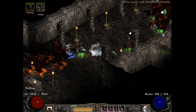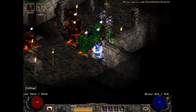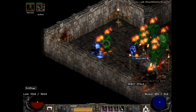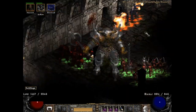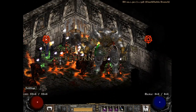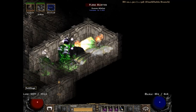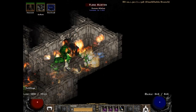Hi guys, this is Quote and today I'm bringing you my 10th episode of the Super Uniques project. This time we are going to continue our journey through Act 3 and farm two uniques: first, Battlemaid Serena in the Ruined Temple, and second, Icehawk Riftwing, who lives in the sewers under Kuras City. Both areas are level 84 and sewers level 2 is area level 85, so I was pretty hyped to get some big finds during this episode and perhaps cross out some of the light uniques from my grail, that is currently sitting at 39 items left.